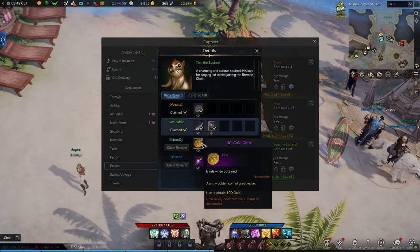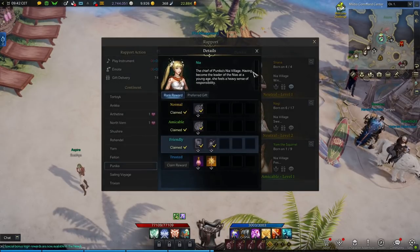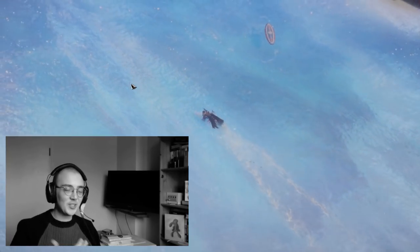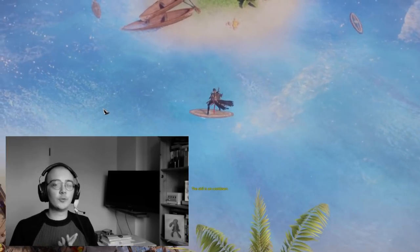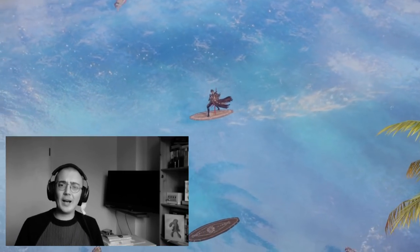Last but not least, I also want to quickly mention the Rapport NPCs in Punica, as a lot of them reward you a hefty amount of gold — and it's free. So if you want some gold, increase the affinity with some of these characters. Outside of that you can still do skill points, Mokoko seeds, Island Hearts, and Giant Hearts. There are so many other things not directly related to tier 3 content that are more horizontal or give you skill points, which is a power gain in itself.